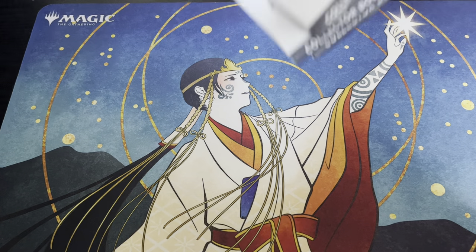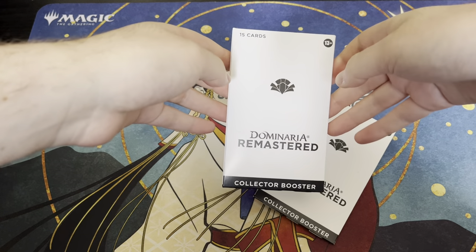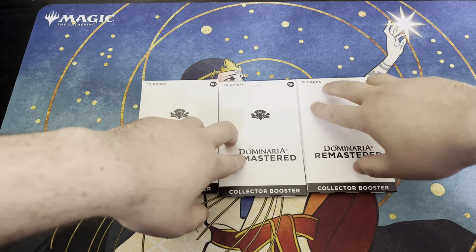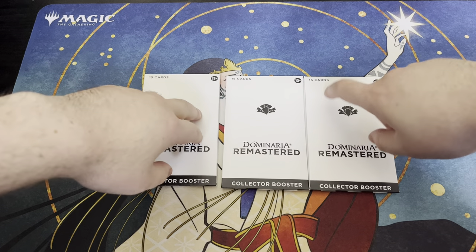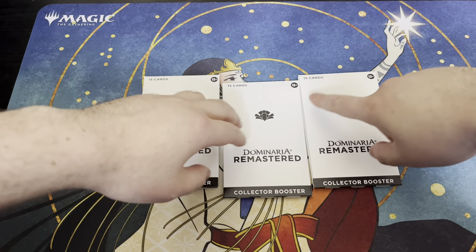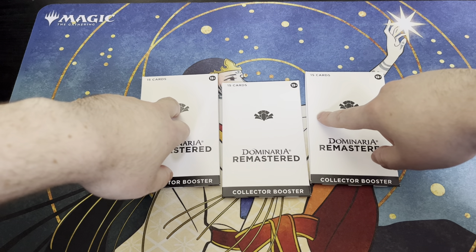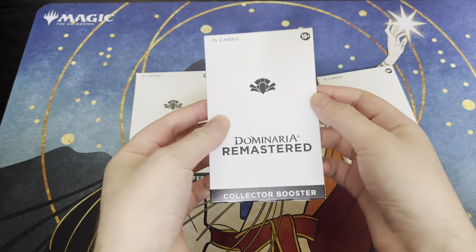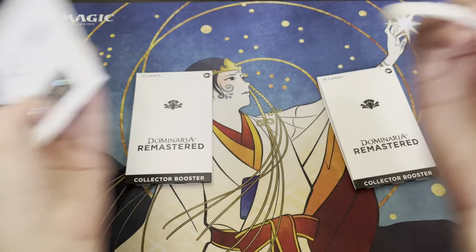Today we have a quick one — I haven't opened a single Dominaria collector pack. As far as most sets go, there aren't so many cards I'm dying for. I want a Sneak Attack and an Entomb maybe, and it'd be fun to see the Jester's Cap because I know someone I'd give it to. For me, I'd really like a Yawgmoth, a Sneak Attack, Birds of Paradise — the RKF artwork is great — and a Vampiric Tutor would be really awesome.